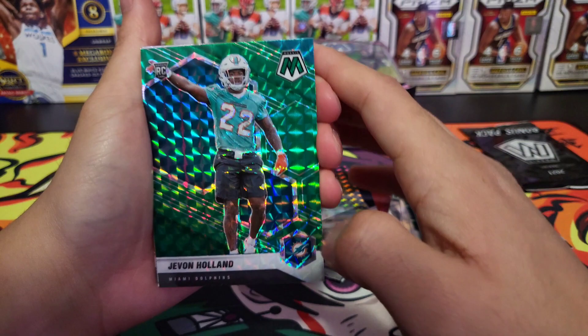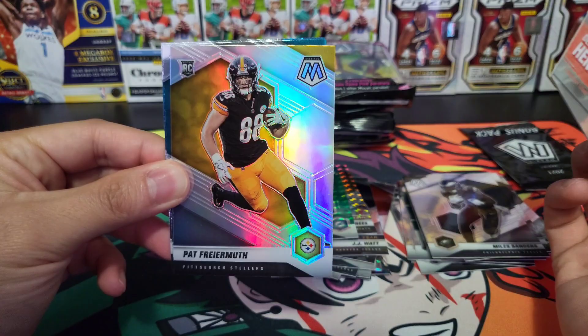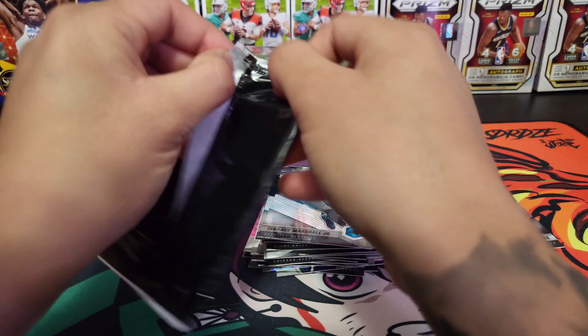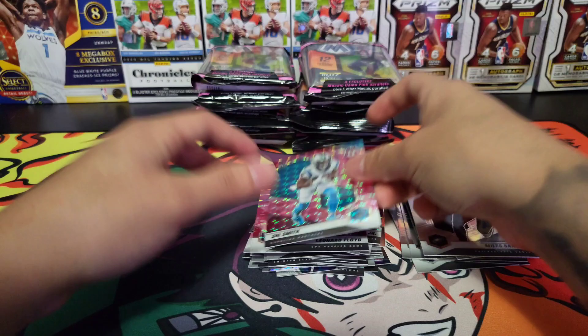We got Javon Holland, behind him Got Game Derek Henry — cool looking card. We got Pat — it's the silver Mosaic silver prism. Behind him Jalen Camp and Terrence Marshall. Bonus pack here: Michael Pittman Jr., Leonard Floyd, and rookie Shai Smith.